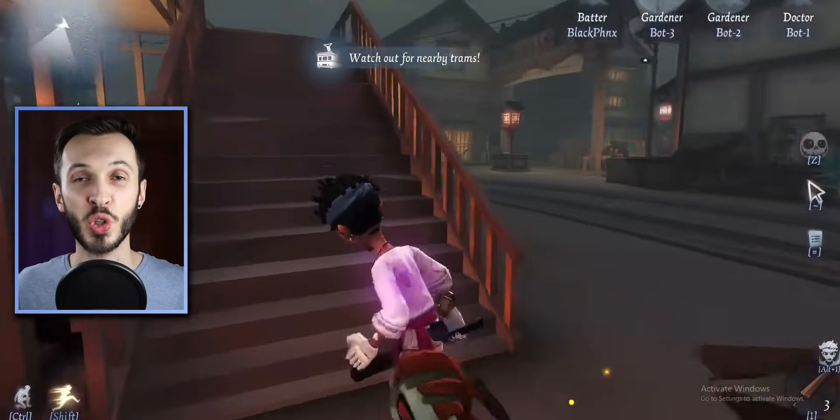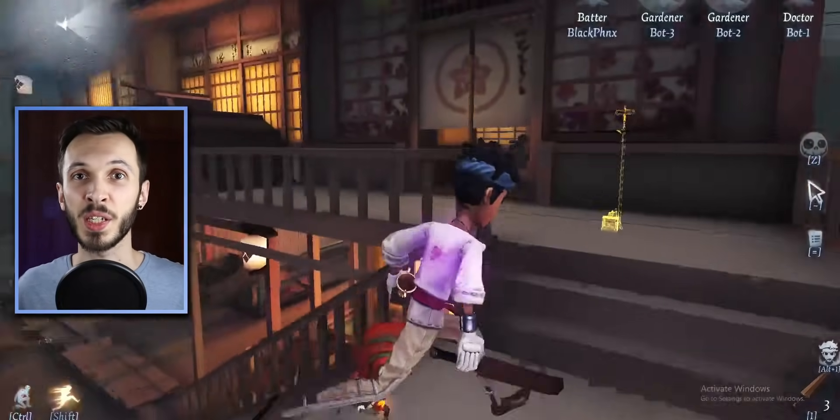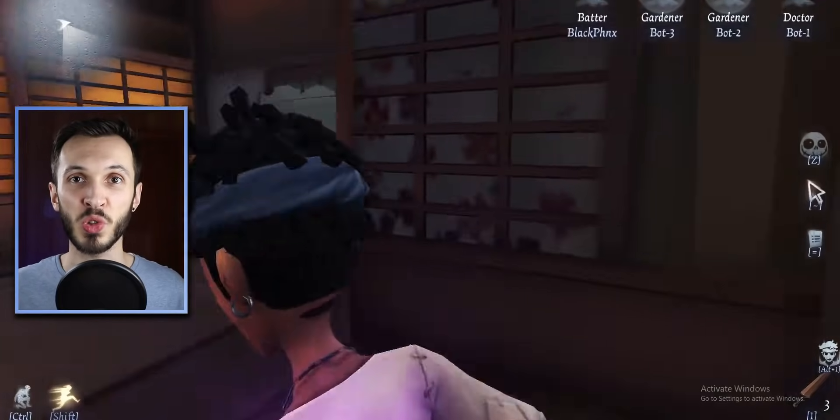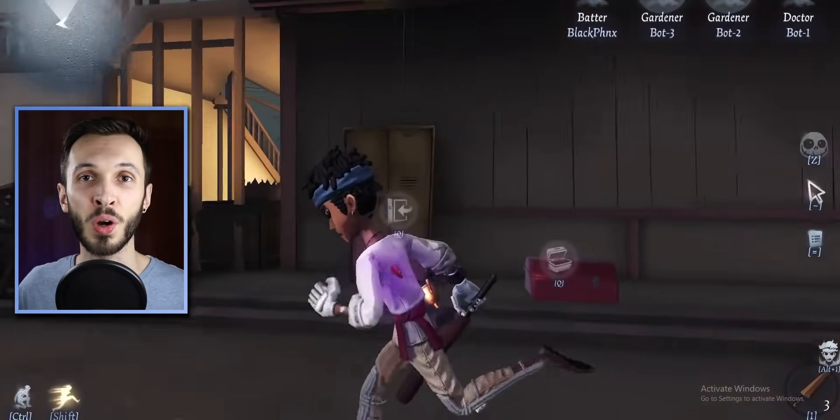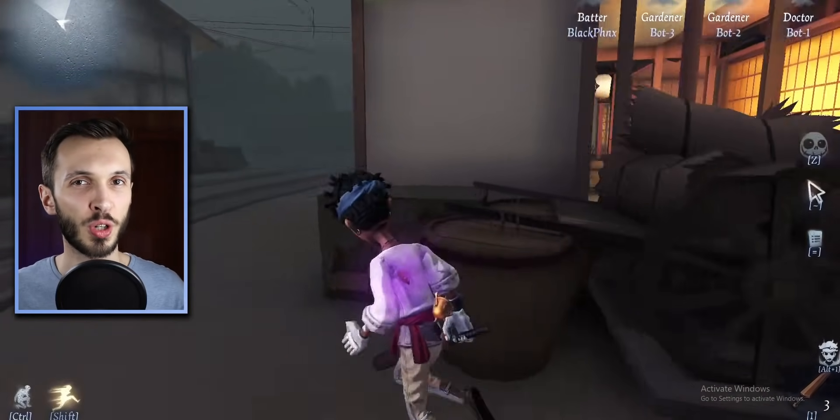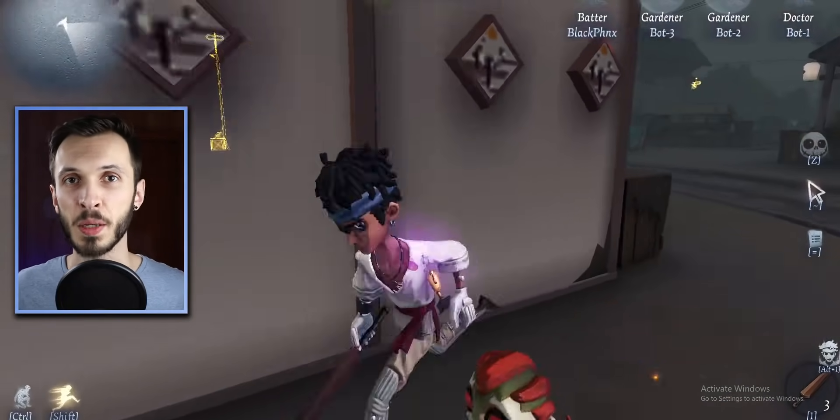In Ever Sleeping Town, one of the strongest areas has now been adjusted. The corner house with two windows has had one of those windows changed into a big hole, making that area a little less strong for survivors but also debatably more fair.